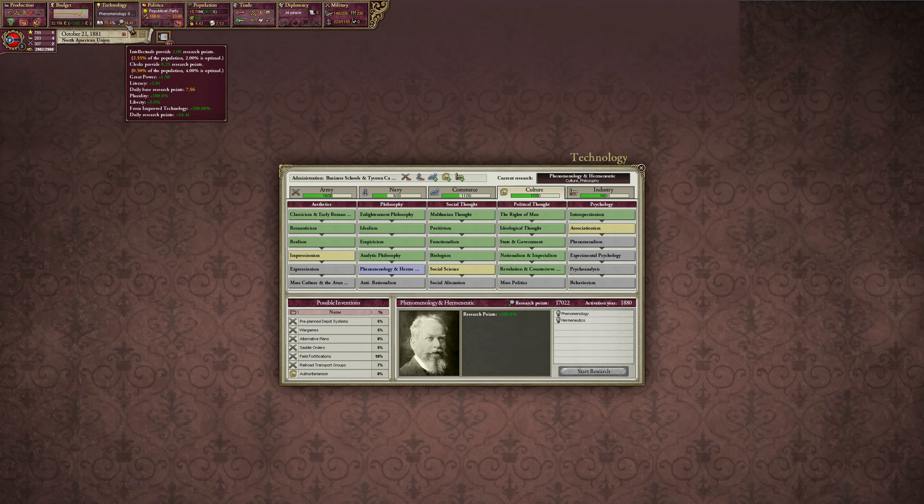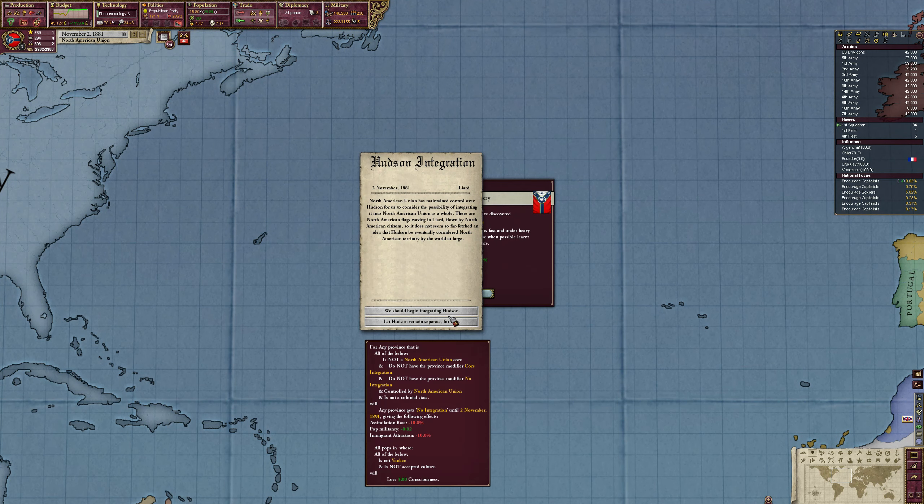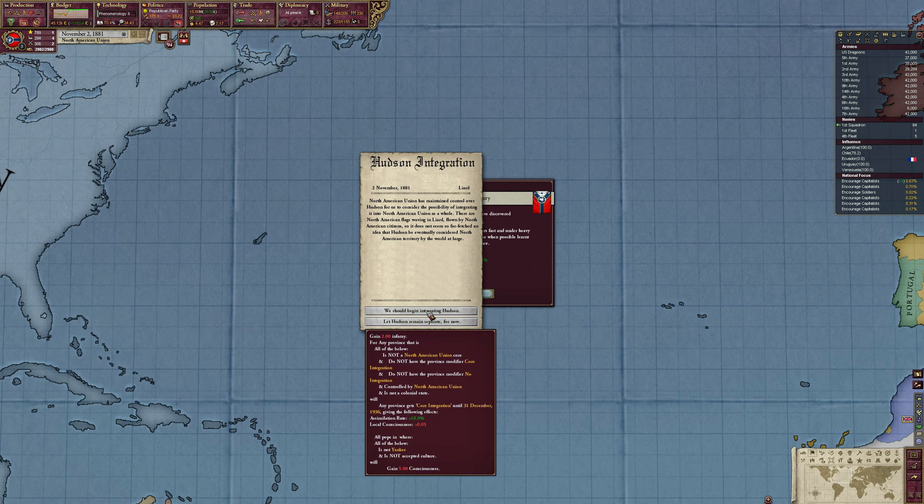Let's go ahead and grab Phenomenology and Hermeneutics because that's plus 100% research points, which is quite a bit for us — an additional eight, giving us about 42 research points per month. That's going to help us out quite a bit.